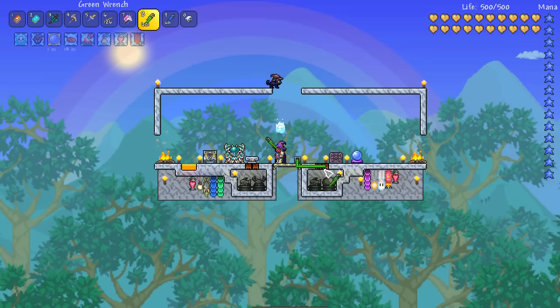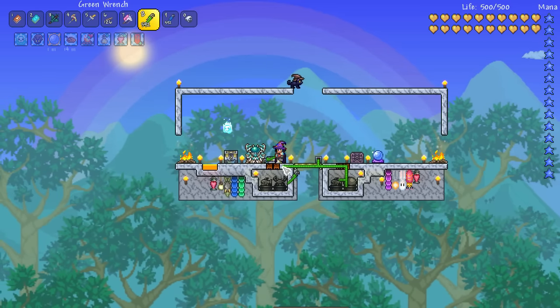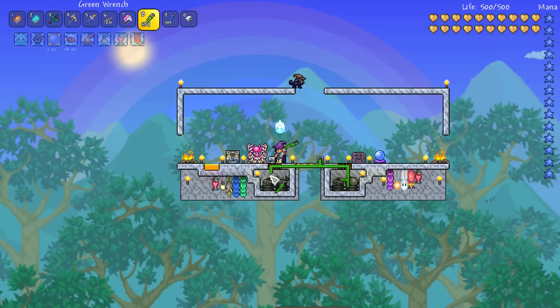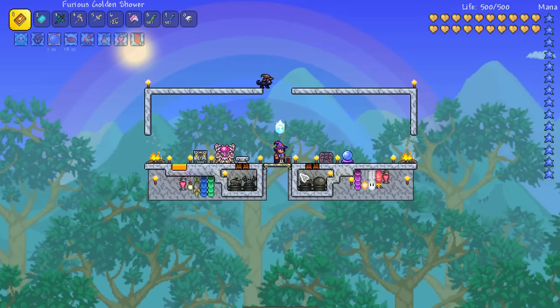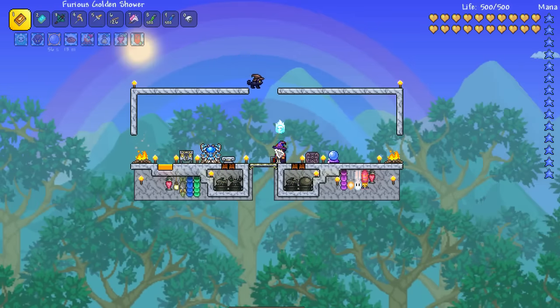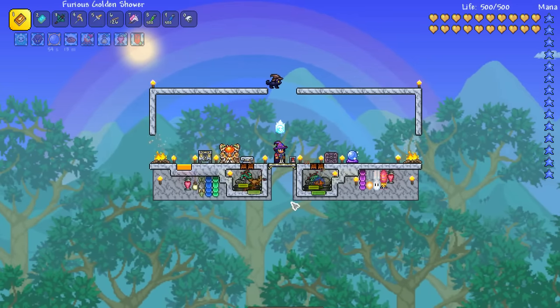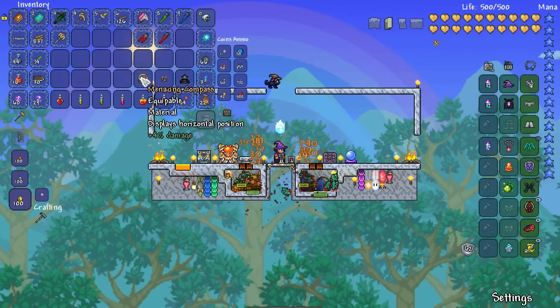All you need to do is wire them all up to a timer. What will happen is the statue mobs will spawn and the spiky balls will kill them. And if we're below maximum health, which is going to happen against the Moon Lord, they will drop hearts, which is cool. And a menacing compass, obviously.